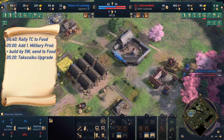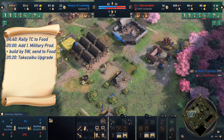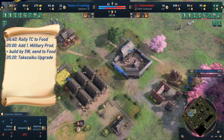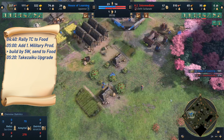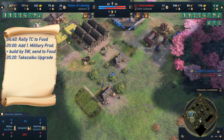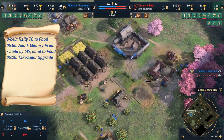Our split is now 12-5-5 at 5 minutes 20. We continue rallying onto food the entire time. I'm choosing to go a more greedy route and exploring this area, but obviously in a real game you should probably just go to your opponent's base and see what they're doing.